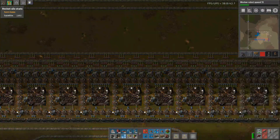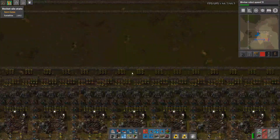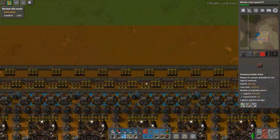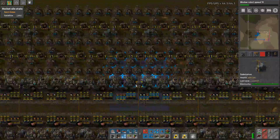Welcome back to Factorio, building the hyperbase. Just watched a launch take place and popped over here. We're no longer short on rocket control units or rocket fuel — it's changed over to the LDS, the low density structures, because we haven't expanded them yet and obviously we need to.